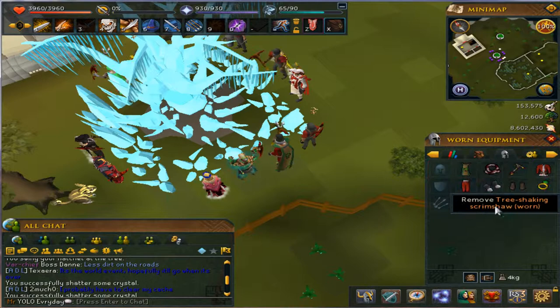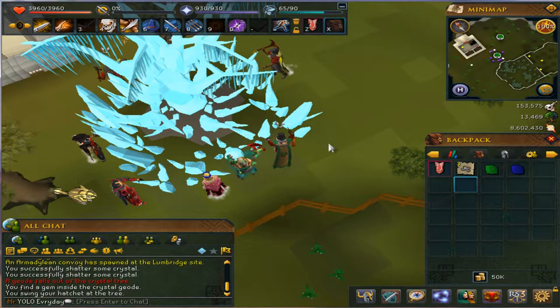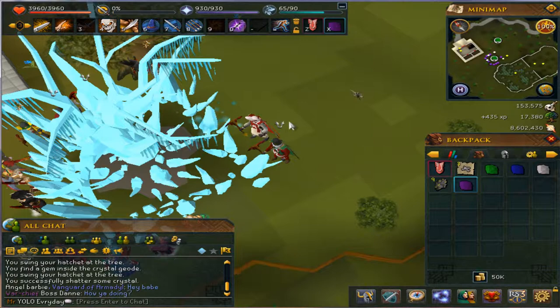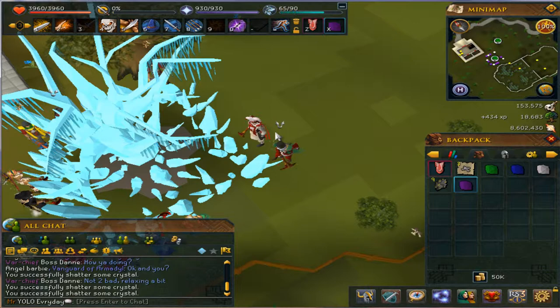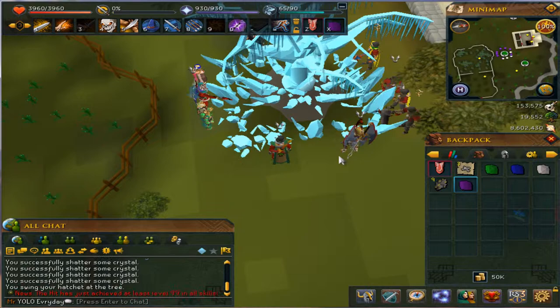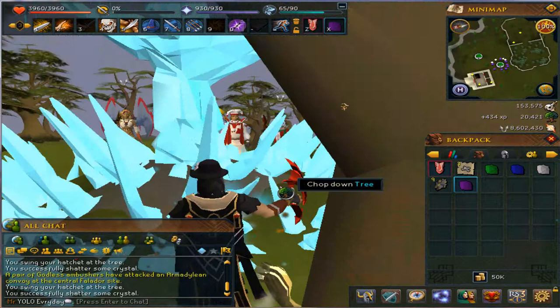I was basically trying to find the XP rates and how many geodes you can get, and how much cash per hour you could get as well. This is a speed-up of the guide — I did this for an hour and this isn't the full hour clip, but you'll see the rewards at the end. Crystal trees take 94 woodcutting to access and they change locations every two hours. A very easy way to find these is the FC tree hunt — I'll put that in the description.